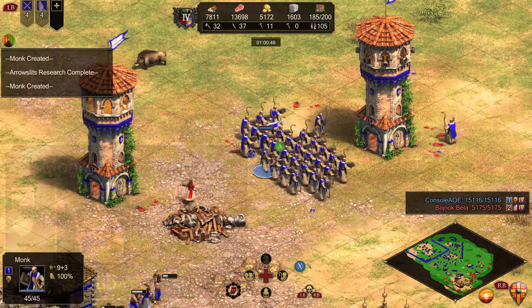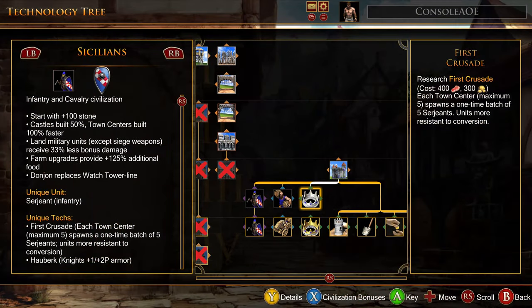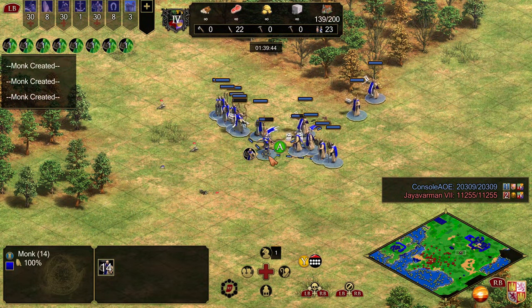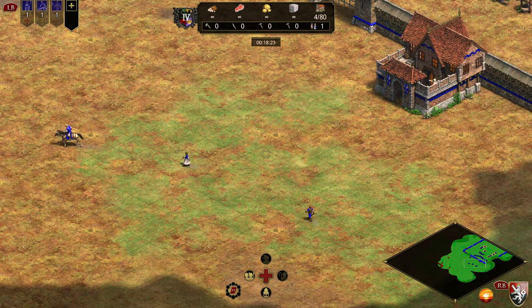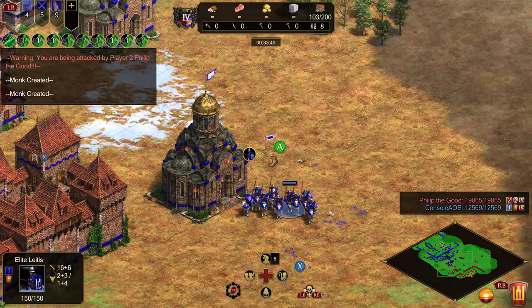There are a few civs with unique Monk bonuses too. Aztec Monks get plus 5 HP from each tech. First Crusade gives Sicilians additional resistance, and it can stack with Faith and the Teuton team bonus. Spanish Monks and Missionaries convert faster after researching Inquisition. Burmese see Relics on the minimap and get cheaper Monk techs. Bohemian Villagers are affected by Fervor and Sanctity. Lithuanian Knights and Leitis gain up to plus 4 attack from garrisoned Relics.